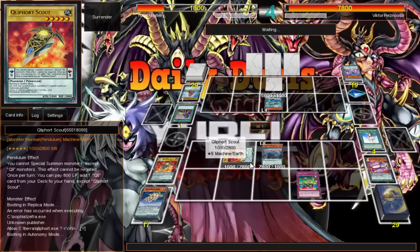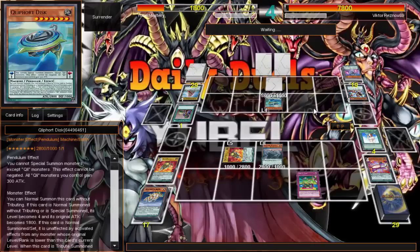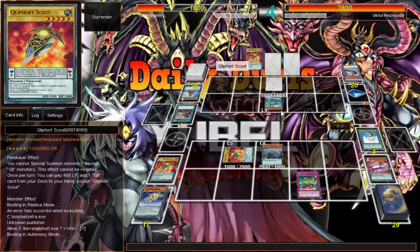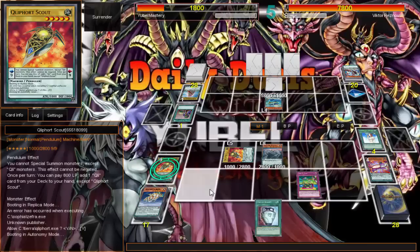I'll go ahead and normal summon Disc. He plays Odd-Eyes — he's playing Odd-Eyes. And of course Odd-Eyes will go ahead and get him his other Scout. Like I said, there are just so many different ways of getting Scout. We just have to lower it to one — there's no reason for it to be any higher than that.